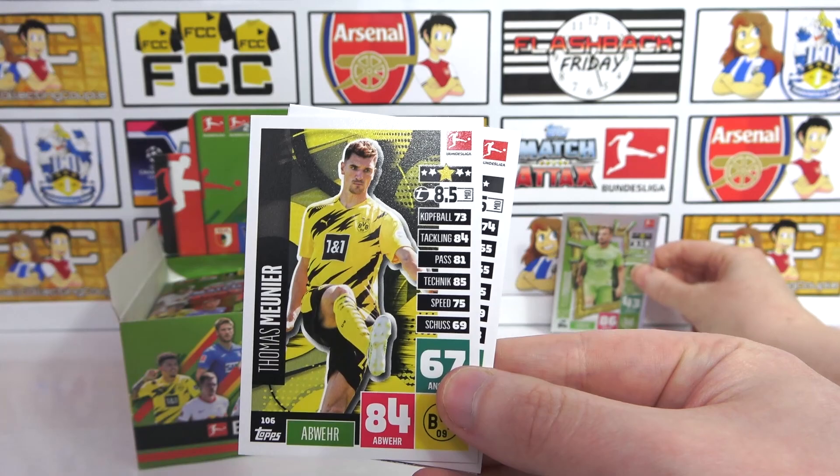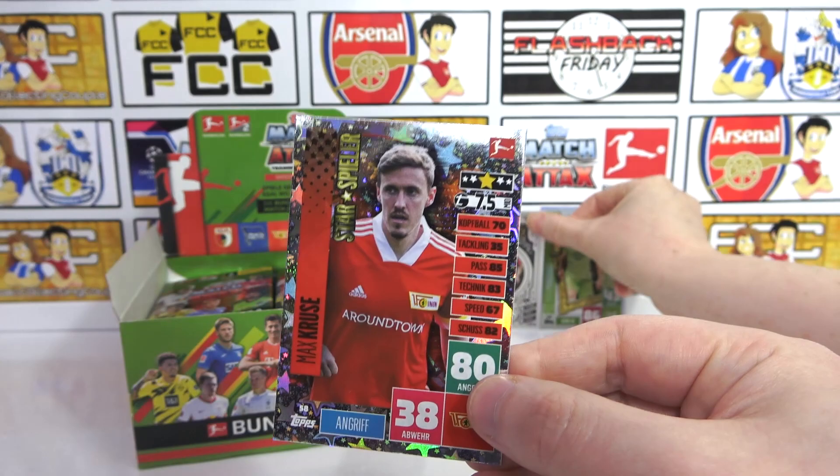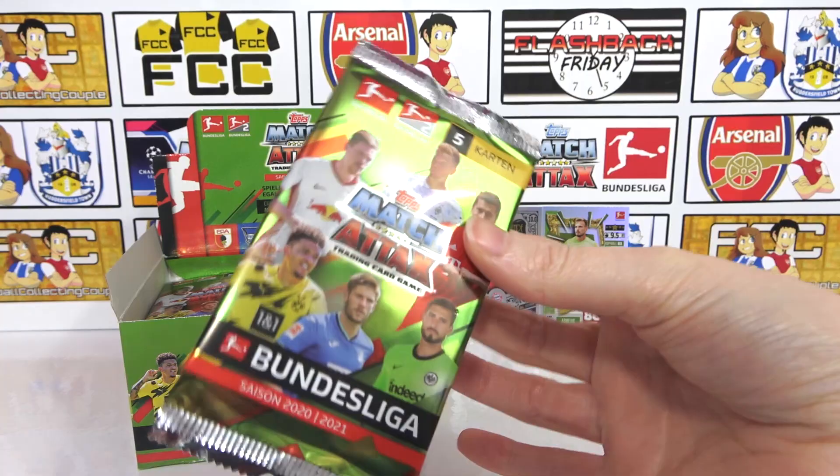The rest of the pack: we have Moonier, a Luth, Pethier, and a star player — Kroos. That's not one we've had already. That is insane — limited edition already! So we just need a hundred club, but we've had pretty much all the designs now. They always say when you get the limited edition early on in the box — can we get another one? It's always possible.